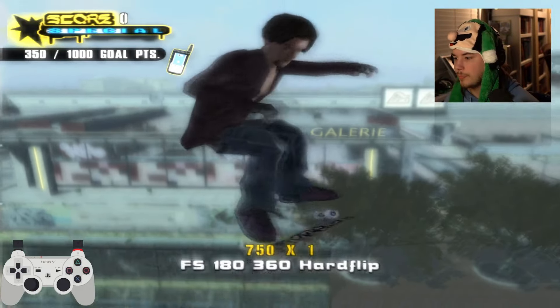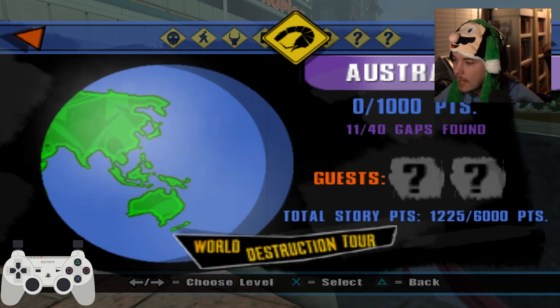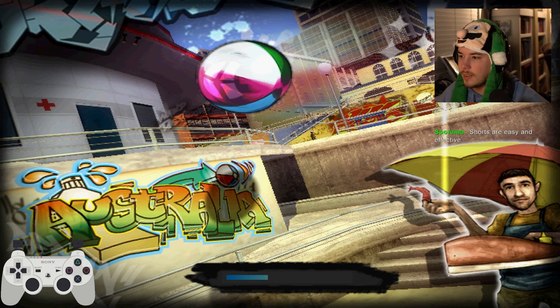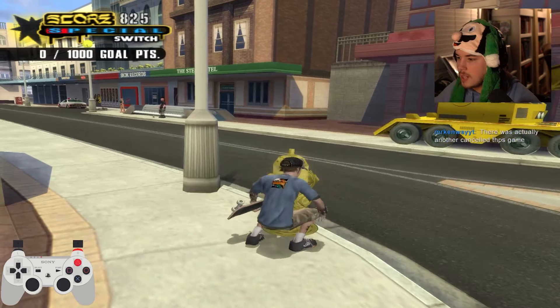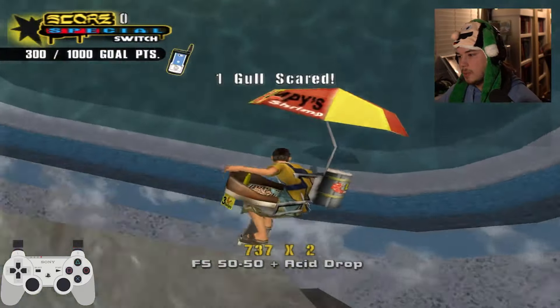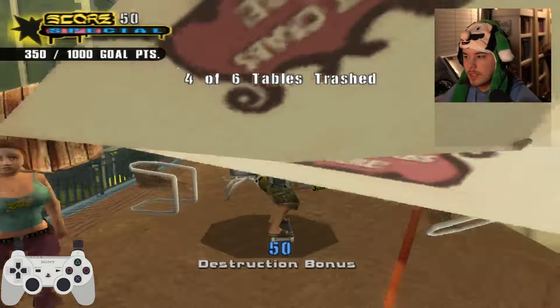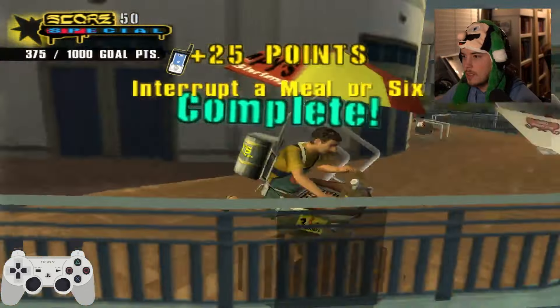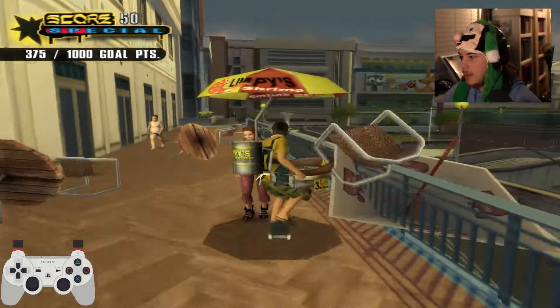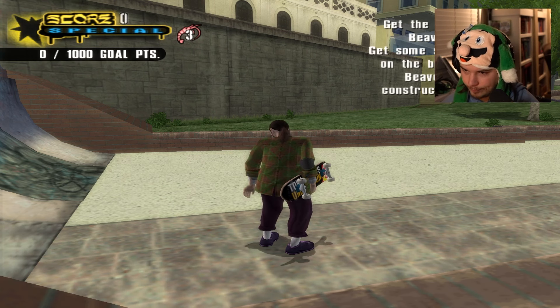For whatever reason the challenge wasn't counting, so I had to find a different one. Back to back we get really fun levels - Australia is really easy but it's fun easy. I know the challenges in this level off the back of my hand. I did the acid drop off the roof, I taught a kid how to do a lip trick, I smashed a party - there's a lot of moving parts in this map and each goal is really fun.